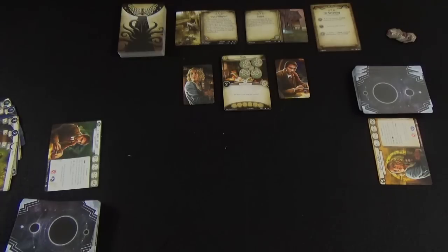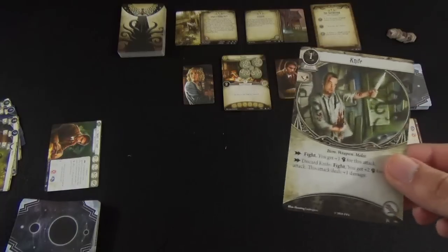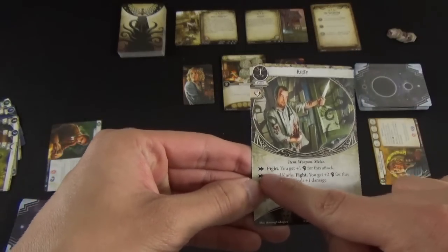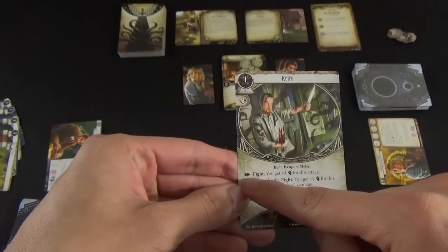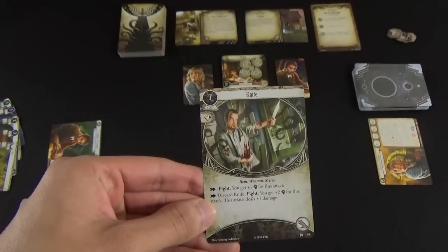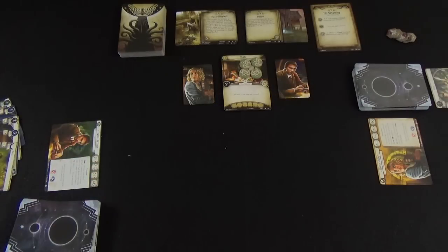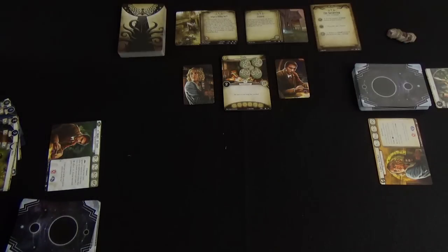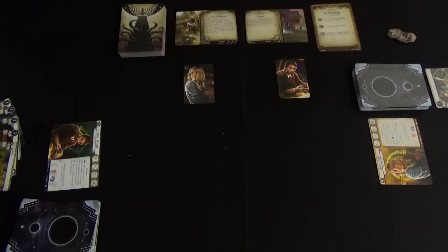Another action is to activate a card action. Card actions are found on cards and are represented by arrows. Declare which action you'd like to perform and spend your action point to perform that specific action. You can also move to a different location as an action. Right now we can't do that because there are no other locations, but let me fast-forward and show you how that works.